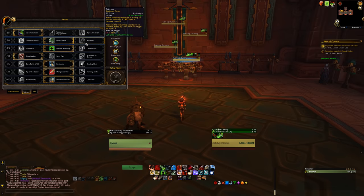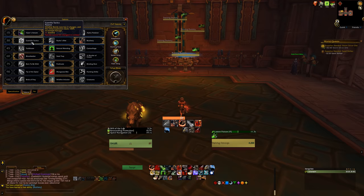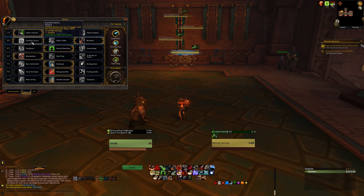As for Butchery, it's really great also — it replaces your Carve for on-demand burst AoE damage on 3 charges. Personally, I recommend sticking with Gorilla Tactics for burst AoE, especially since it's still really useful for single target, so when you get to the bosses, Butchery is just gonna fall flat.